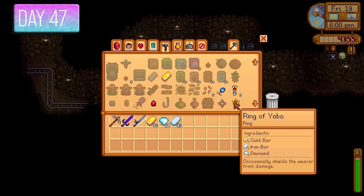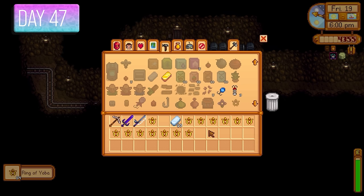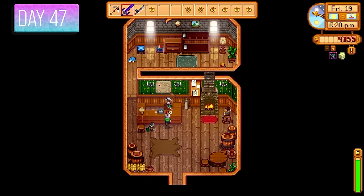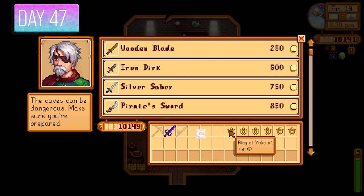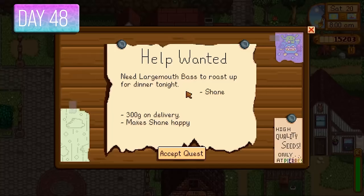Time to make more Rings of Yoba — I had diamonds, gold bars, and iron bars. Made loads and sold them all to Marlin for 750 gold each. That got me up over the 10K mark for more upgrades — almost 15,000 gold. Shane wanted a largemouth bass for 300 gold. I also got Robin to build a fish pond for 5,000 gold, since I needed caviar for perfection. Gave Shane the fish and got 300 gold, then got the last backpack upgrade.